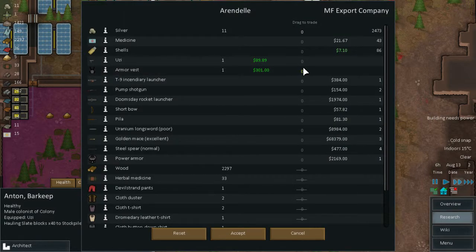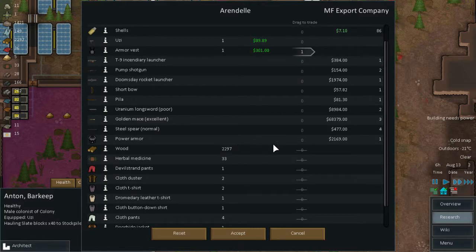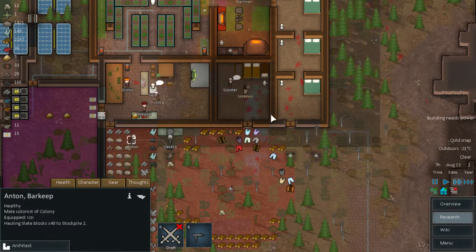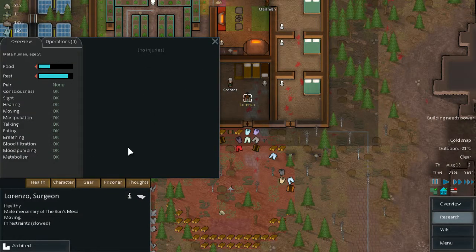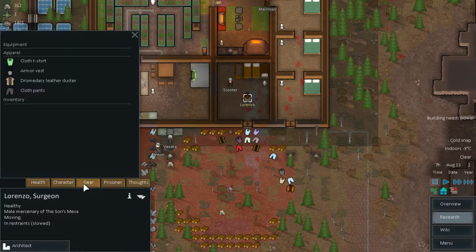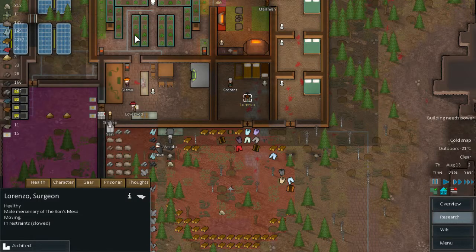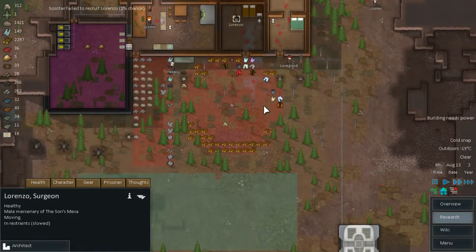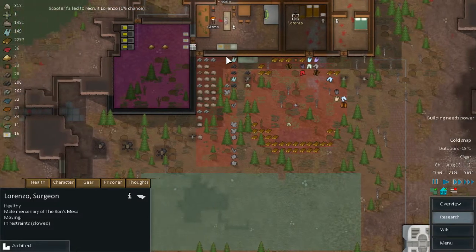There's an armor vest that I can sell and I think I will because I need money — apart from that nothing else I can really do. Let's accept that. Lorenzo, your health is fine. He doesn't actually get cold in there — you would think he would need a parka. I don't know if the prisoners are affected by temperatures or not — it looks like they are not.